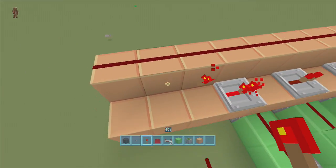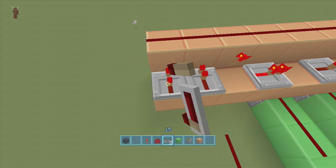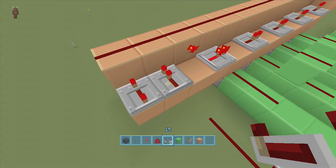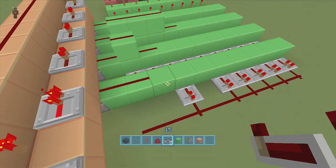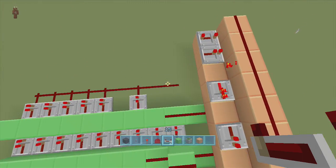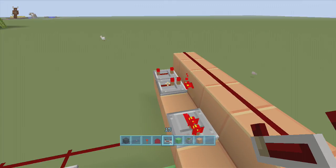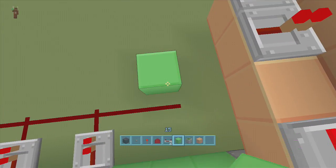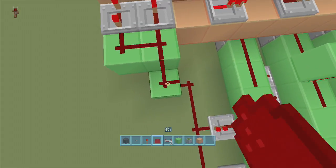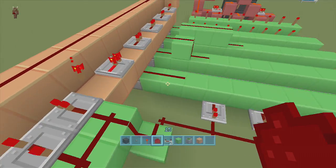Going into these two blocks with the dust, put two repeaters and set the back one to four ticks delay. These repeaters handle the reset when the wrong number is entered. Where we removed the repeaters with the dust, find the dust all the way to the right closest to the memory unit, bring the block up one, then up one more, and connect those together.